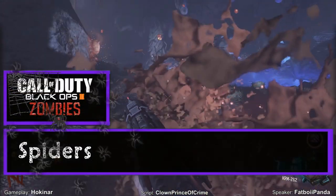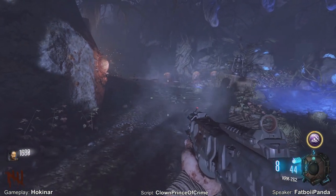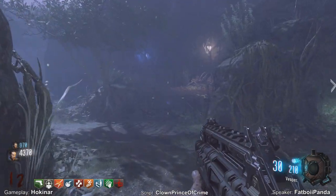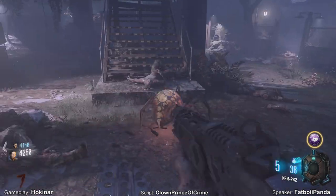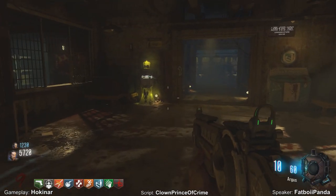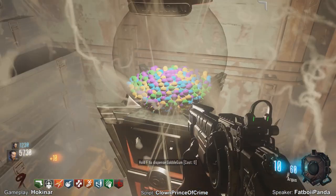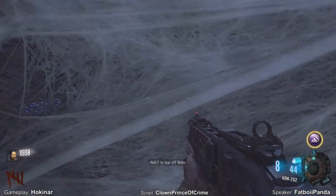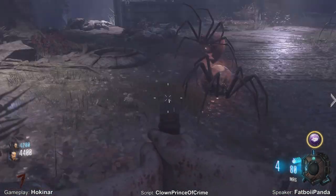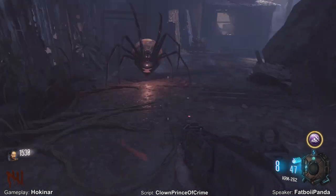Spiders — Call of Duty: Black Ops 3 Zombies. These orange mutations are your typical spider fodder in several zombies maps, emerging around wave 6 of the onslaught. They shoot webs at the player, immobilizing them as well as any unfortunate zombies caught on the net. They can also block off access to perk machines dotted around the map, or be used to barricade paths ahead, meaning you'll have to cut your way to victory. Wiping out an entire swarm will reward you with a max ammo drop, so land your marks well, and you'll only have to deal with a big one.